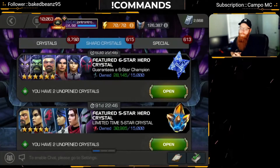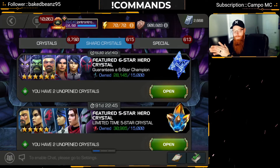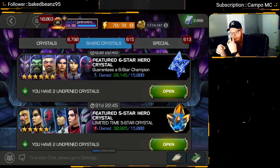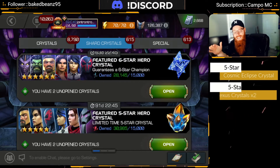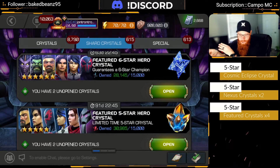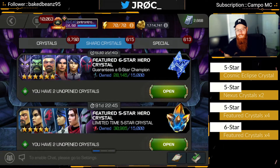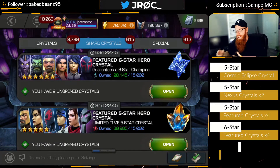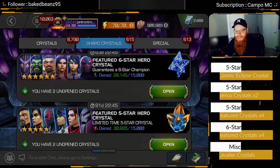Hey, what's up guys and welcome back. We are here with another crystal opening. This time we've actually got quite a few things to open. I've got the 5-star Cosmic Eclipse crystal from last month, a couple of 5-star Nexus crystals, and then we're going all in on the featured shards — 4 featured 5-stars and hopefully 4 featured 6-stars as well, depending on what we get from the other crystals. Let's get to it.